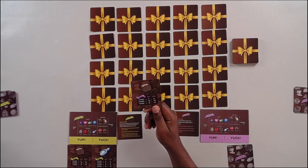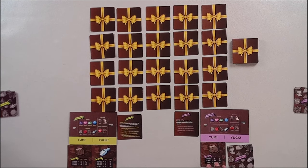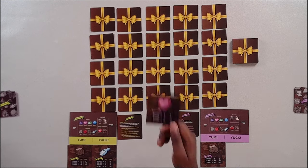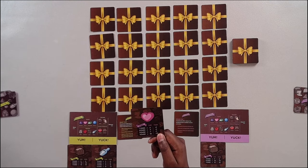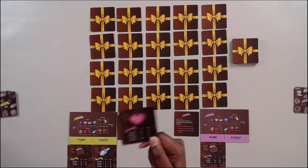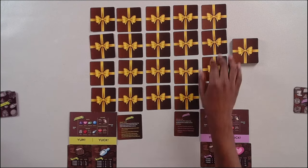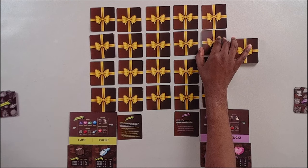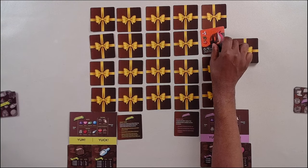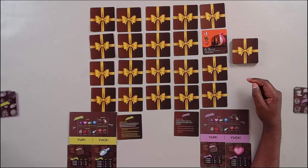We have two players going for the same yum — solid — though that doesn't happen a lot. The other player's yuck is going to be heart-shaped chocolates, and the penalty begins immediately with one. So the green player is going to go first and reveal a card. It says on reveal, you may give this chocolate to another player.